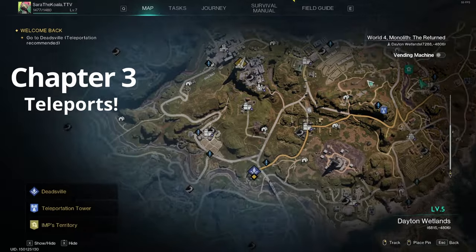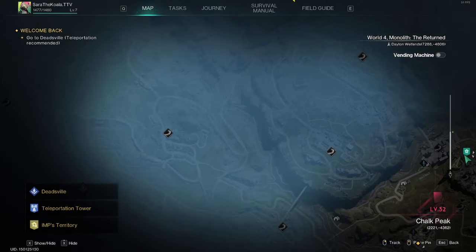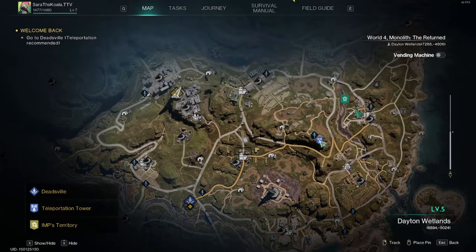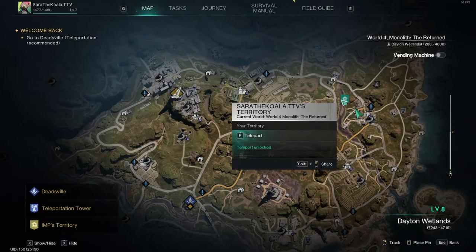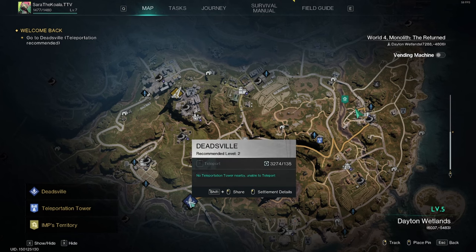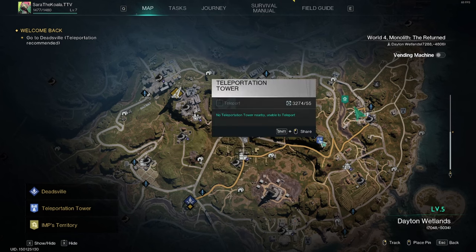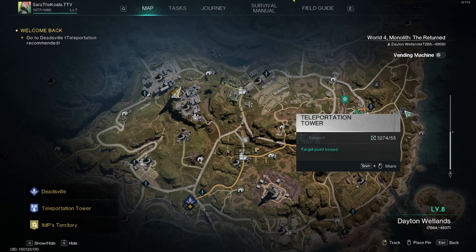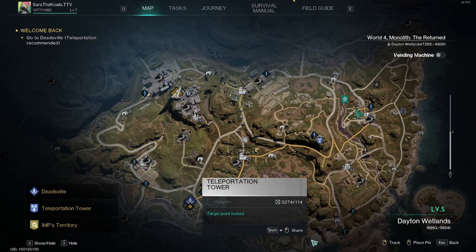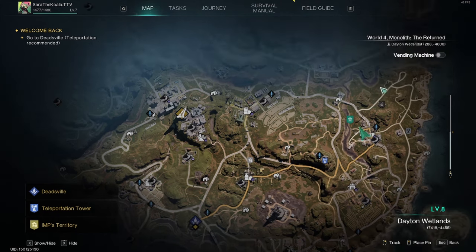Teleport — activate the teleport at any of the major cities you visit. In cities like Deadville, for example, you can also change your world. So if you spawn on World 4 and your friends are on World 2, run over to Deadsville and use the teleporter to go to other worlds. Around the world you'll also see little pylons — blue if you've activated them, grey if you haven't. I recommend activating as many as you can in areas you're spending time in, so you can use them as quick teleports.